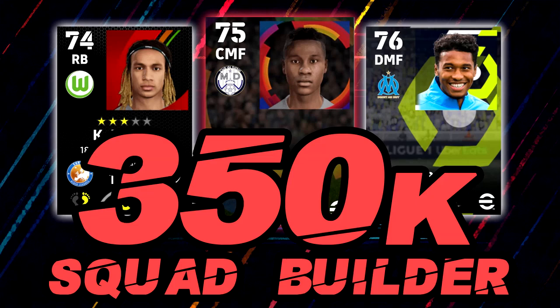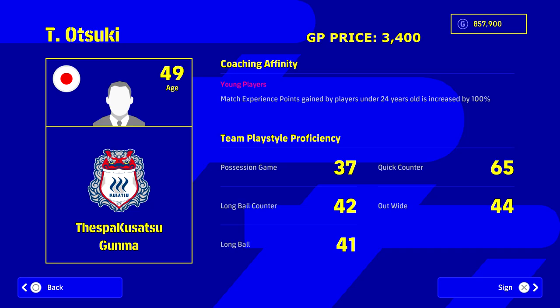Welcome back to another squad builder video. This time we're going to be taking a look at a squad for around 350,000 GP. A lot of people have been asking for this, a lot of newcomers downloading the game looking to build a squad that can compete. There are a lot of god squads out there, but this is a really fun and cheap squad with some really good beasts you can train up for max potential.